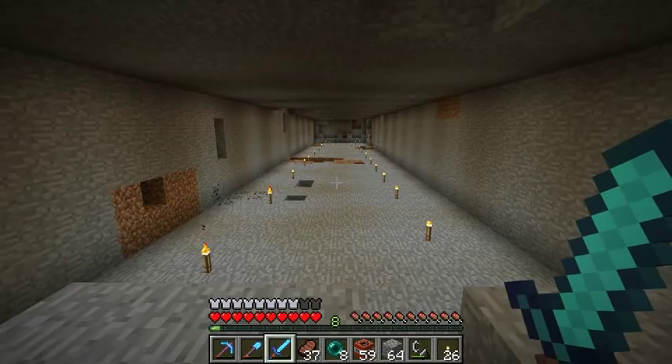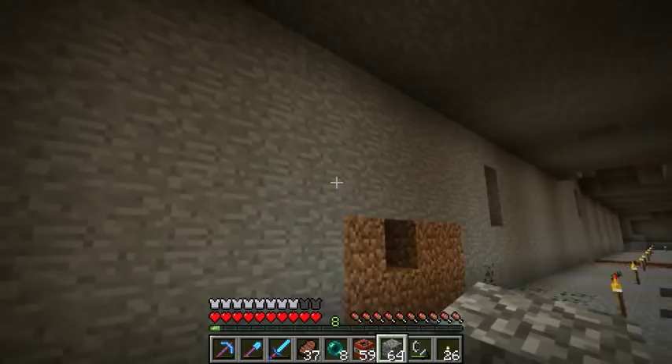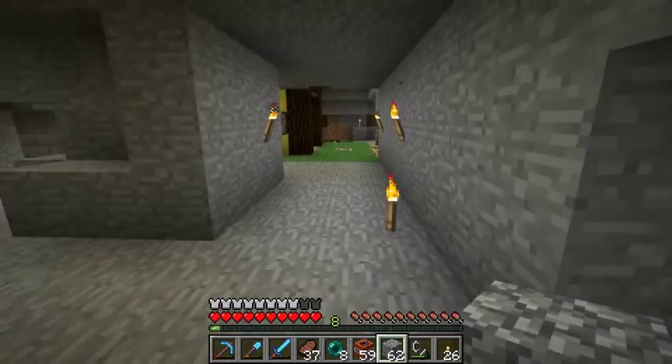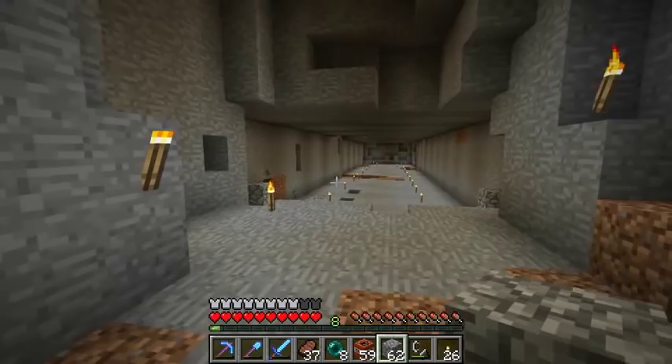Very good. So that is the rough dimensions of this thing. The left wall is going to be over here, the right wall will be over here. The floor I'll probably make it level with this floor here. I mentioned I might make a path come up here from below - that will come up to this level, so a few blocks over we'll have the front to this sheep farm.